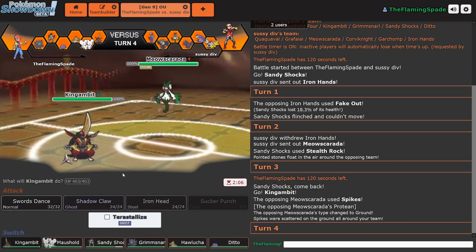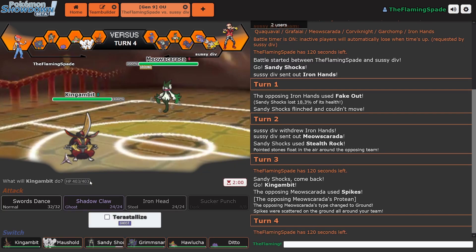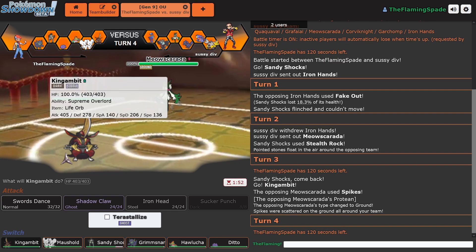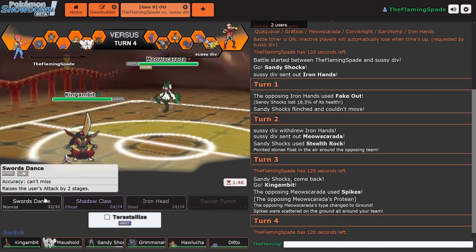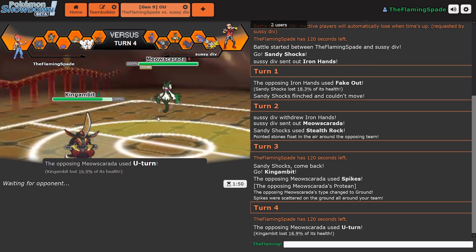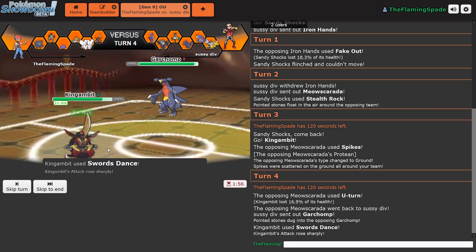It gets Spikes. I gave this thing a Ghost-type Terra type, so in case I go against a Fighting-type move, and it should also help against Ground-types like Garchomp. I might be able to live ahead. Let's try to pull off some shenanigans. Go for Swords Dance. I also got Shadow Claw. I tried to put Knock Off on this thing, but apparently it's not available. So I thought maybe I can use the Terra-type Ghost to give me a STAB.